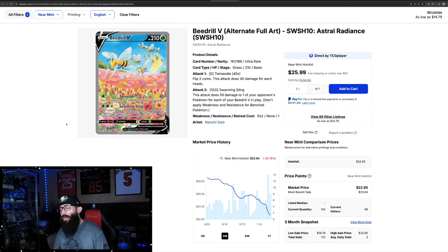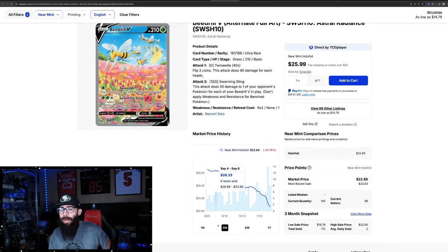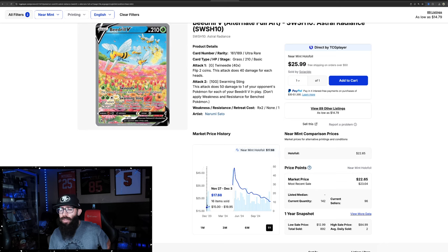Next up, I'm going to talk about the Beedrill from Astral Radiance. This is an alternate art; it is very hard to pull. I understand it's not the most popular Pokemon, but I have this in a PSA 10 on the wall and this card absolutely pops. This is on a 20% decline — it went from $28 down to $22. The one month chart is down 12%. On the one year chart, it had a run up during the alt art boom up to $48. Now it's down to $22, even cheaper than before.